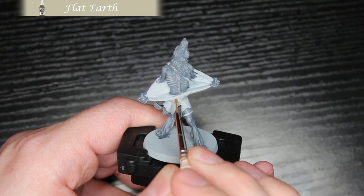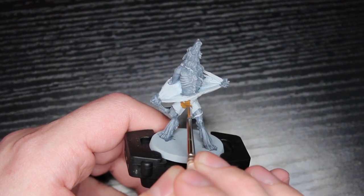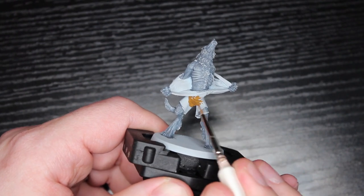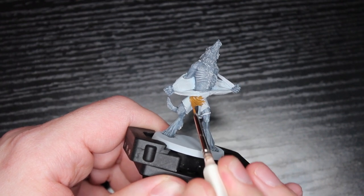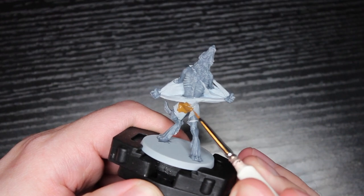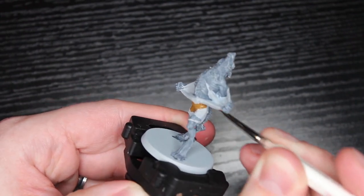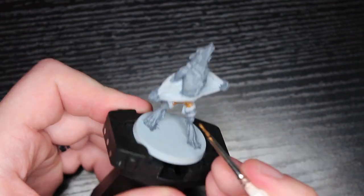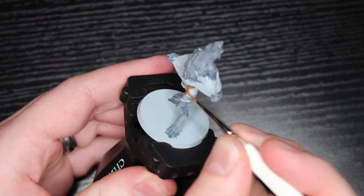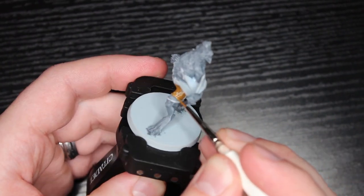Moving on to an actual color - this is Flat Earth. I chose this because it's an orangey, almost yellowish kind of brown that I think matches the concept art really well. It's also just a nice splash of color because his shirt with the wash I'm going to use is also in this kind of warm color range, so it complements - but it's much starker here, which I think is kind of nice.